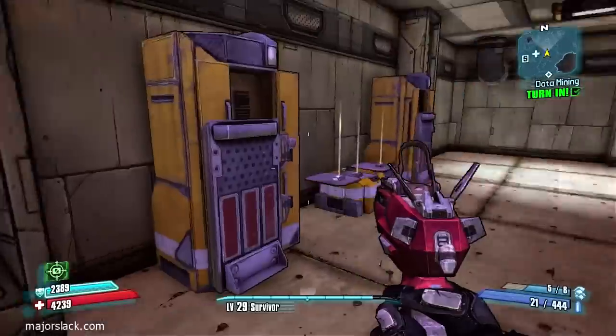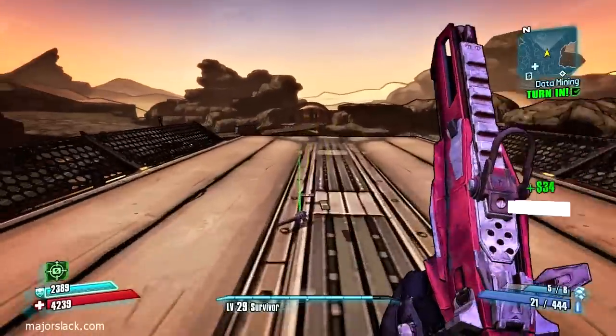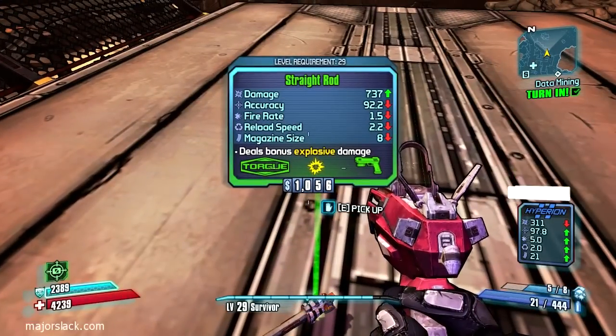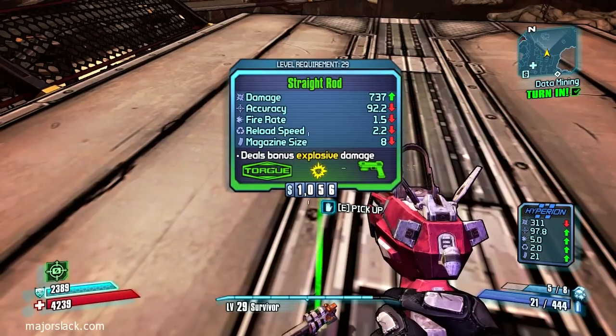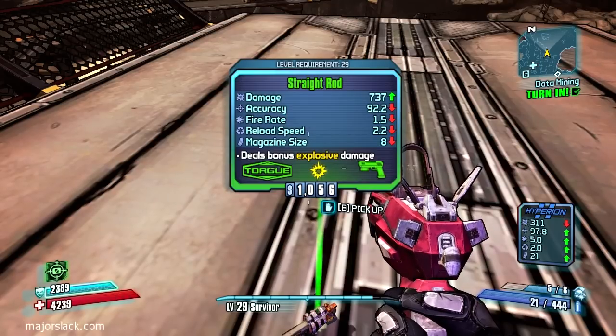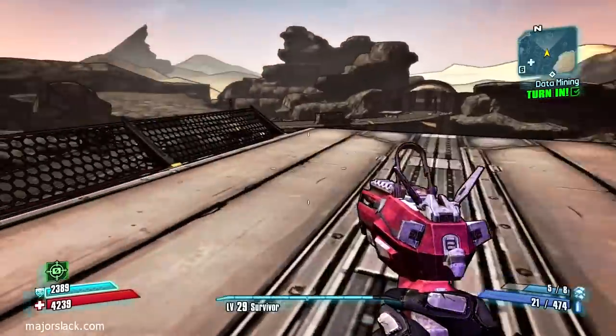I did a practice run where I got loot that would make you drool all over your keyboard — it was nuts. On a practice run I just did, I got a pistol that was like 700-something damage times 2, with a 2 fire rate. It was about 1500 damage per shot. So this is pretty average, I think.